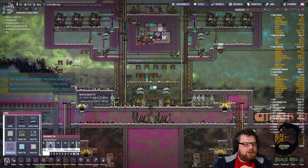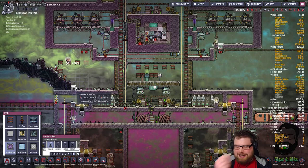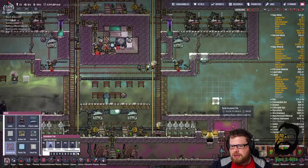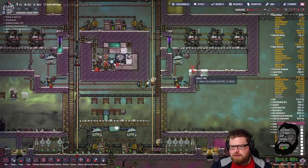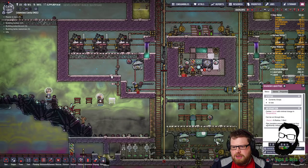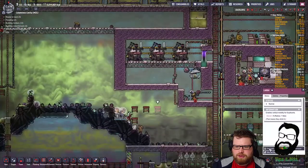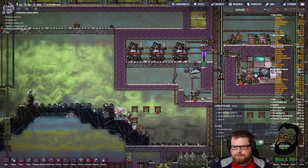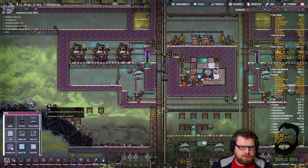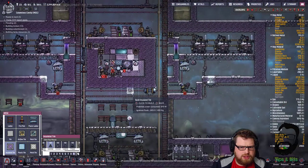I'm tempted to begin another base and go for the whole symmetry-is-the-most-important-thing approach. Try it, go for it! Hey listen - I don't try to make everything symmetrical by the way guys. There are some things you can't get around, like geyser placement. I do like a bit of symmetry with my game, just a smidgen of OCD-based symmetry. It's not a compulsion, I promise.